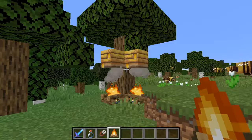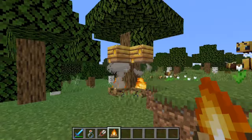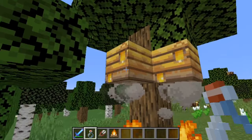First I'm going to place two campfires underneath the hives. That will make all the bees in the area, including those on the side, not hostile and not die.